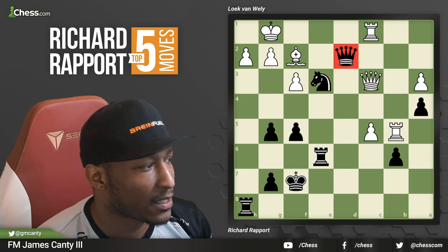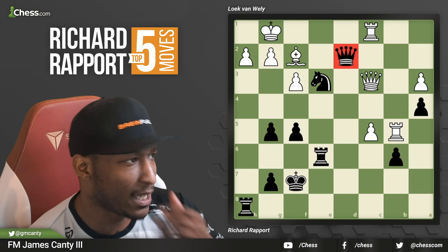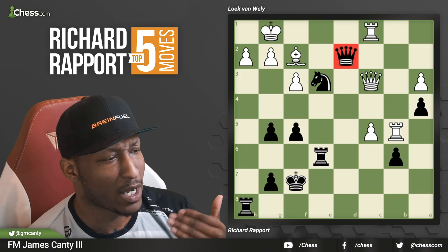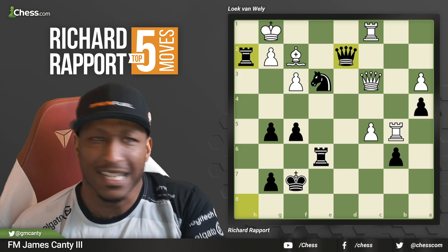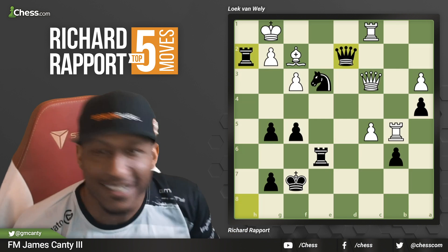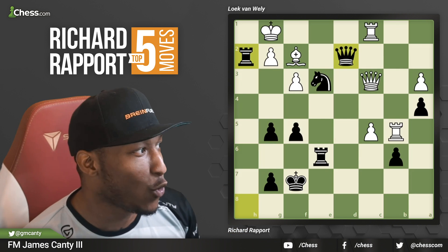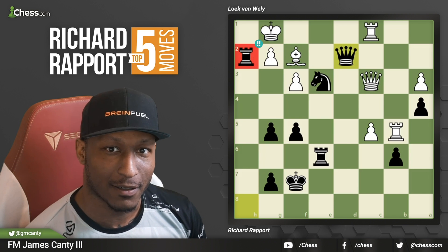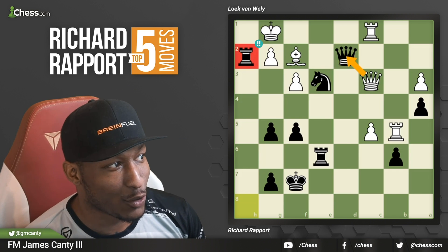Here's the move. Richard Rapport says my queen is hanging. So when my queen is hanging, well, the logic behind when my queen is hanging is to sack it — sacrifice the queen. That's the right logic, says Richard Rapport. Rook takes h2 — sacrifice it. So after rook takes h2, wow, what happens?